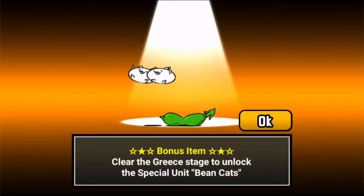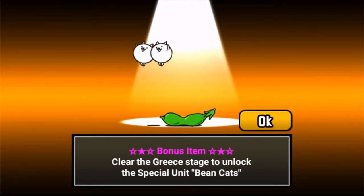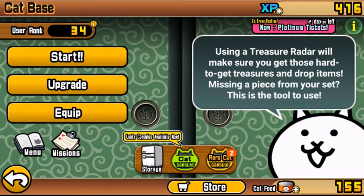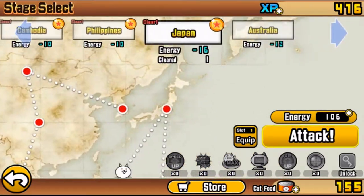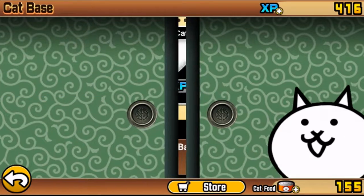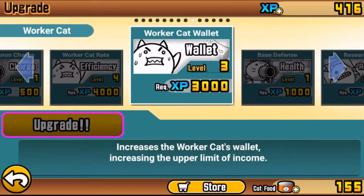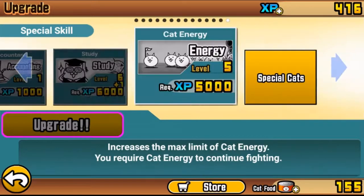Welcome back to episode two. Let me turn up my sounds so you guys can hear the game music. I finally have all the gold treasures for all the levels completed so far. I've upgraded worker cat to level four, Wallace to three, research to three, studies to six plus one, and cat energy to five.